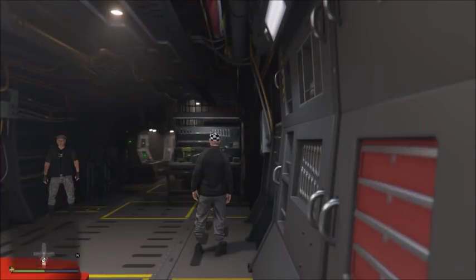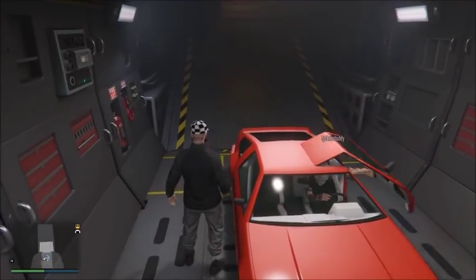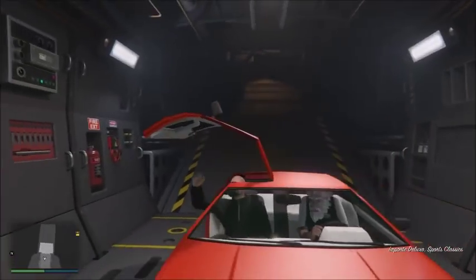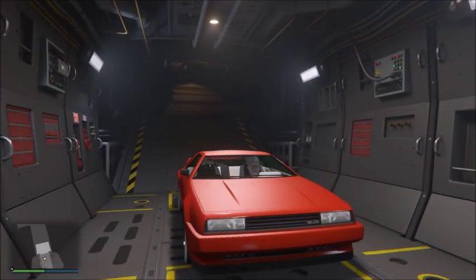The person in the passenger seat is the one who is going to be receiving the car. You want to get a recent activity ready, and right when you get in the car he is going to go ahead and drive out. Once he drives out you both want to do a recent activity as soon as you guys get a black screen.